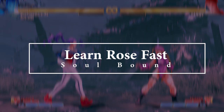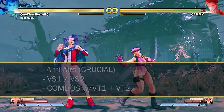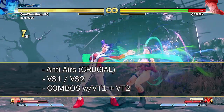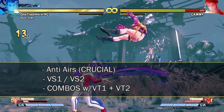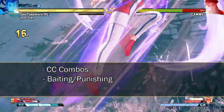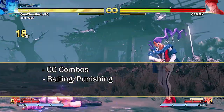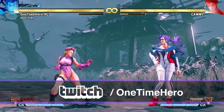If you've been interested in Rose because of her history or just because you think she's cool, this video is for you. This video will cover anti-airs, V Skill 1, V Skill 2, combos with V Trigger, as well as how to bait your opponents and punish them with crush counter combos. If you have any questions or comments, leave them at the bottom of the video, and if you want to talk to me in person, I'm on Twitch.